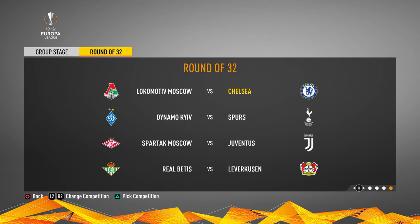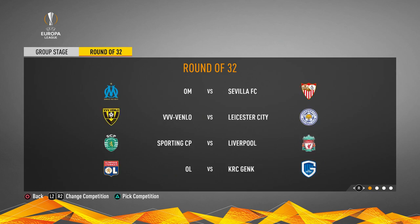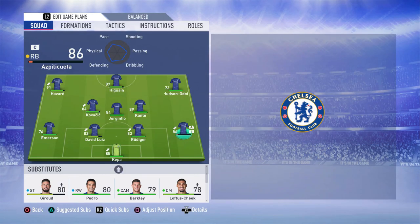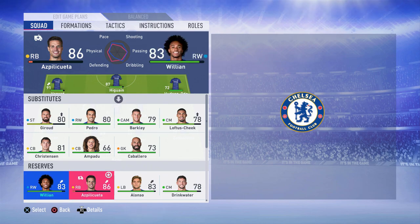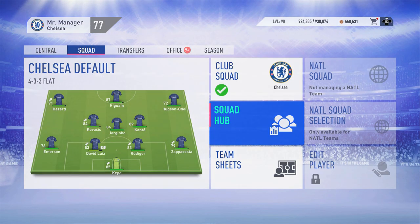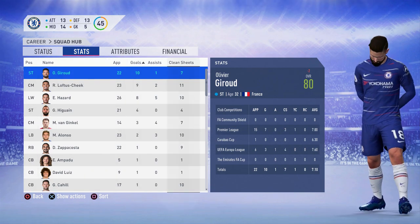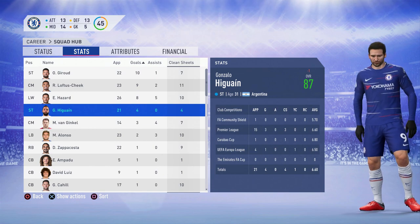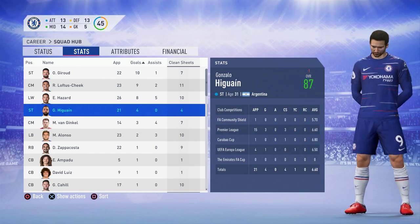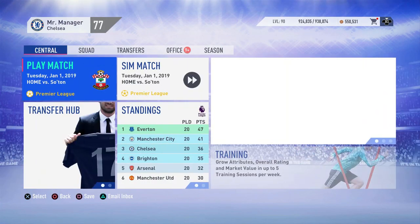Moving on to player stats — Higuain is still in the squad but unfortunately injured, so I think I should replace him with Zappacosta. Let's look at his rating and stats. In terms of goals, Giroud is on 10, making a lot of appearances. Higuain has played 15 games in the Premier League and 4 in the Europa League, scoring 3 Premier League goals and 1 Europa League goal — only 4 total. Higuain's not doing too great, but we are maintaining our top four spot.